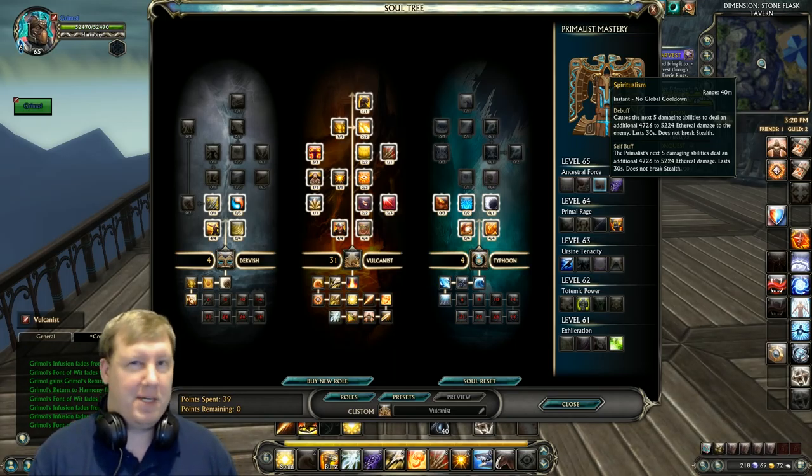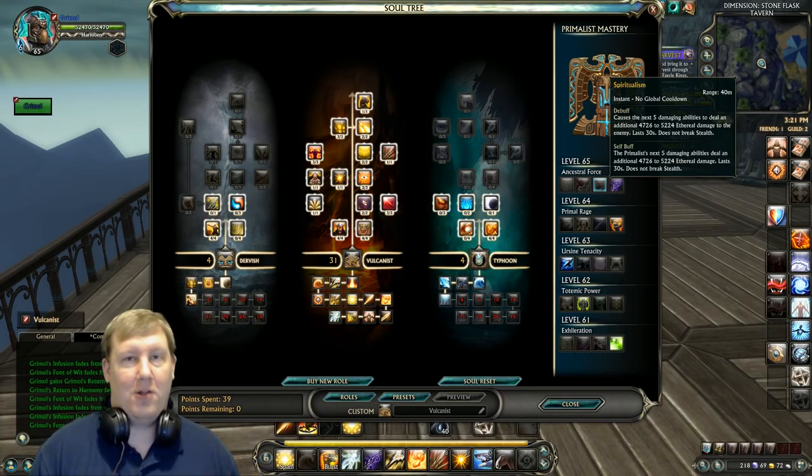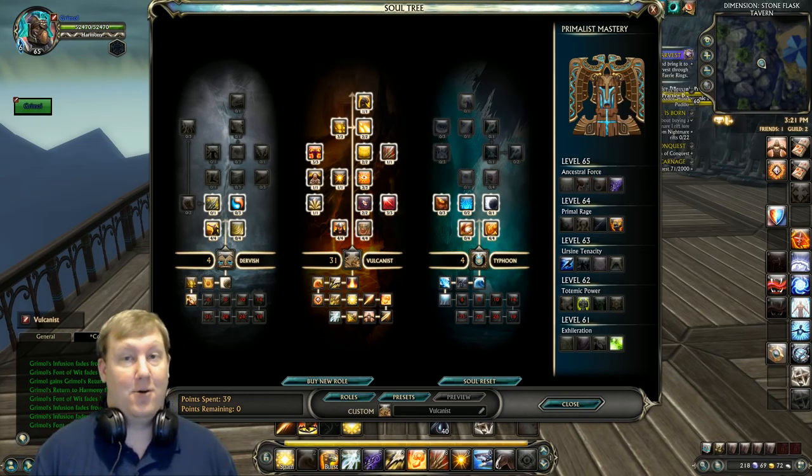You could go with Spiritualism — power manipulation and such — which adds more damage and makes your Ethereal Beam hit even harder. But the question is: can you survive once somebody gets on you? Because once someone gets on a Vulcanist, they're probably going to kill you. All you have is an interrupt and a root. With all this damage, the big downside is no utility and no heals outside of your level 65 mastery, so I highly recommend taking the heal.